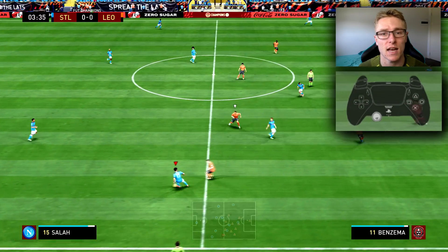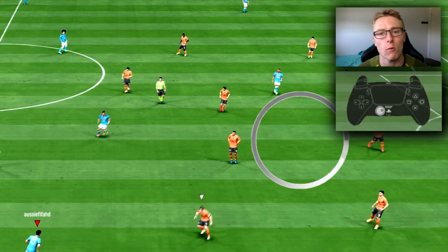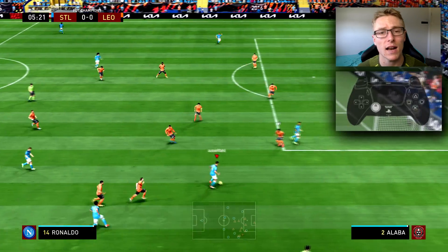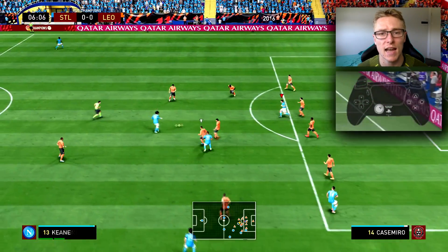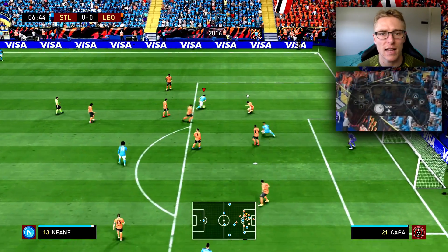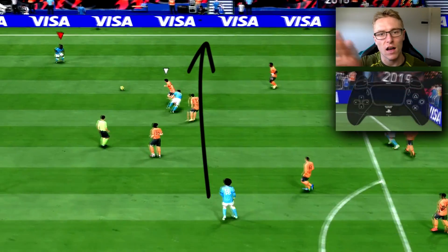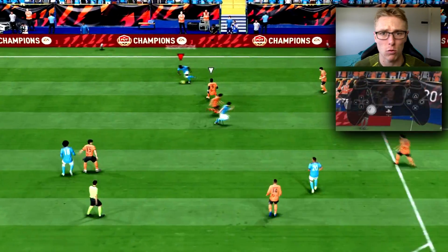Moving into how you should attack: I recommend sticking to the wings. You can keep the ball quite well out there and it opens up space in the middle of the pitch. When you're in lag and input delay, it's quite hard to attack up the center because of how congested it is with more defenders, and you don't have as good control due to lag. On the wing you have a higher chance of keeping the ball, and it draws the defense out to that side to open up gaps in the middle.